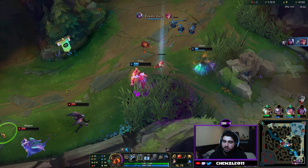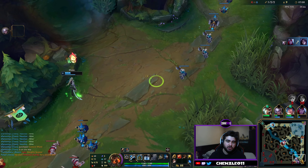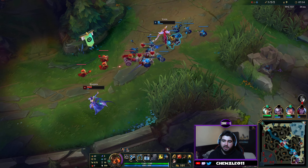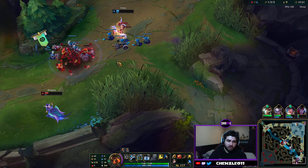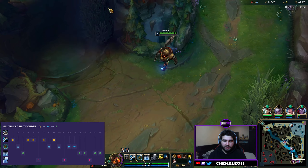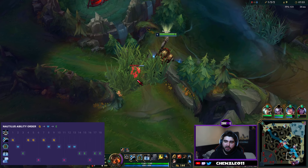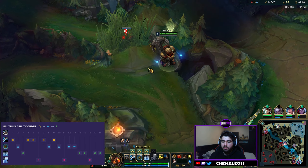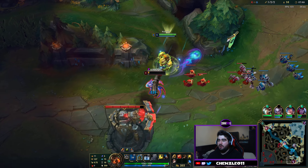You want to be maxing your Q first, maxing your W second, and your E last. As a tank support engage champion, you might die a little bit more than other champions because you're trying to set up for your team. Don't just die for no reason — you want to make sure you're dying for something good. If you can die and get your team two or three kills, then it's worth it. If the enemy team waste all their stuff on you, they're not going to hit your carries with it.